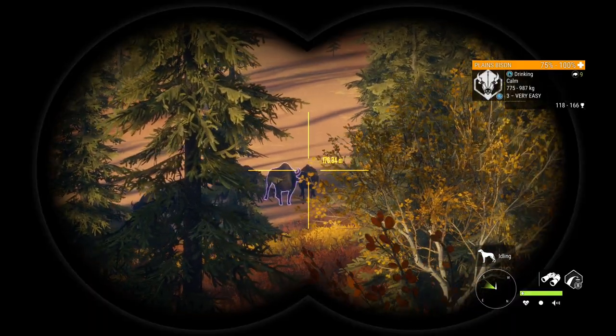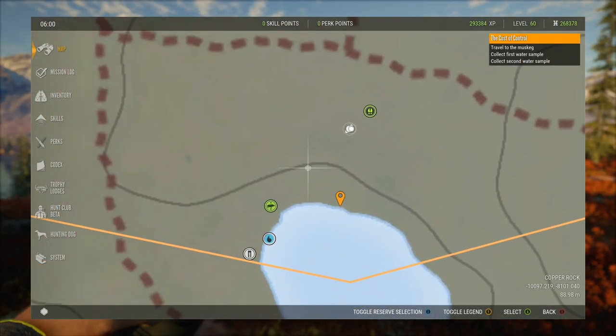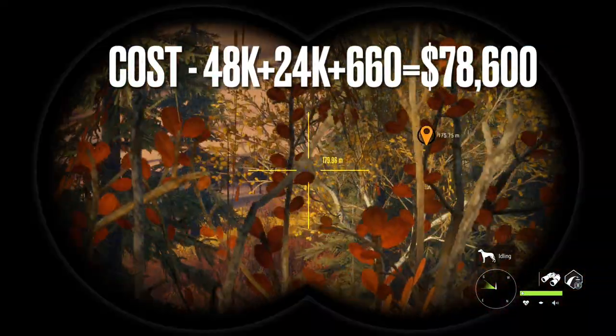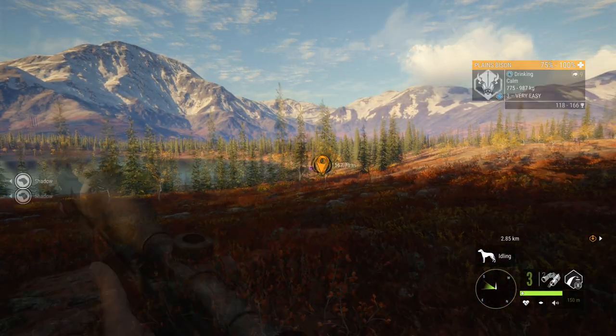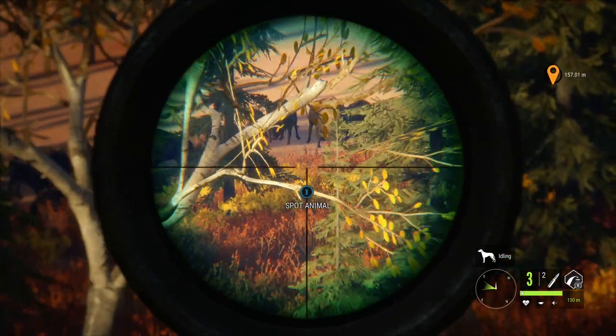We have the Helios 4 8x32 rifle scope — that's the one you want. The rifle scope runs 24,000, the .45-70 costs 48,000, and 10 bullets cost 660. To buy the whole set with 100 bullets it's going to run you 78,600. Let's find out if it is worth it.